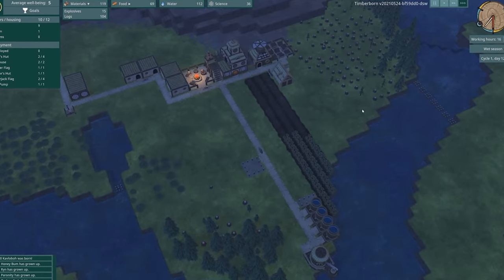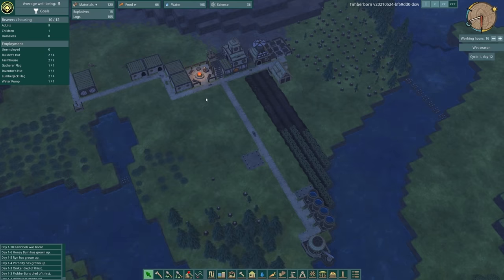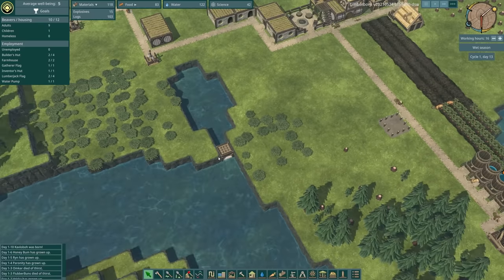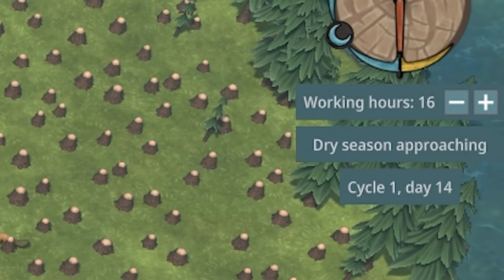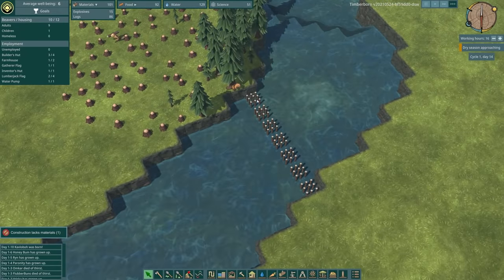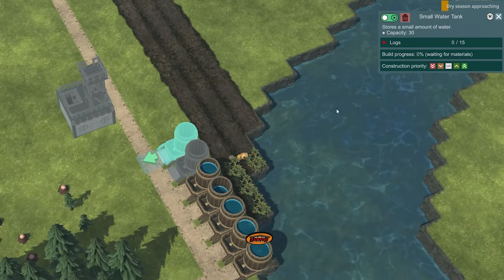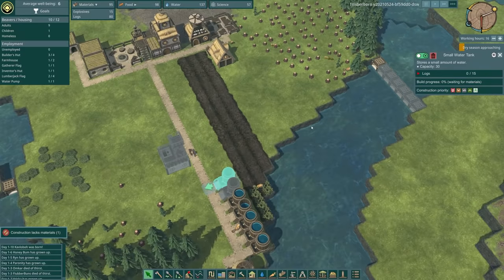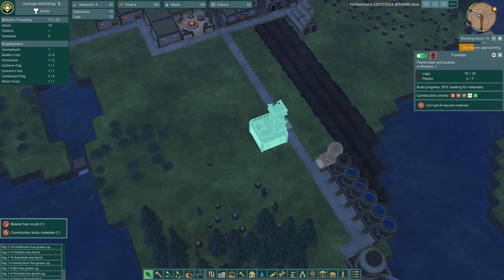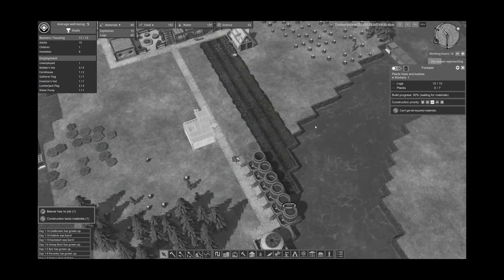I don't think there's any point in building this dam now — or is there? I think we've got to prioritize the water. Will 100 food last us the dry season? I really don't know. For the forester we need planks — I didn't see that, that's a complete waste as usual. I'm good at completely wasting time. Little Brown has now grown up so we have someone unemployed. I think I'm going to have Night Joe look after you and you're going to be a lumberjack. Meanwhile, we can unlock wooden stairs with 70 science points — we have 75, so I'm actually going to do that.